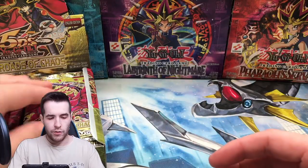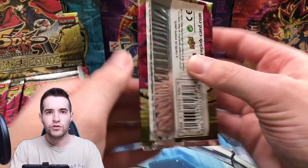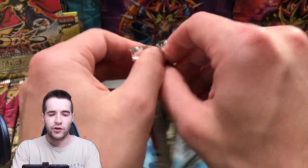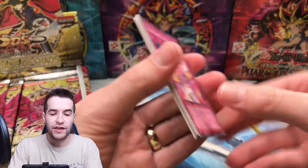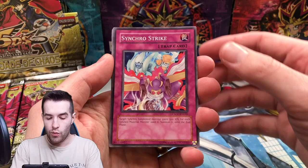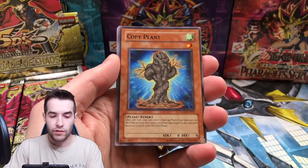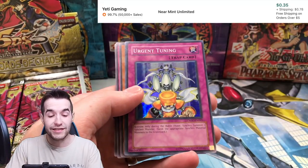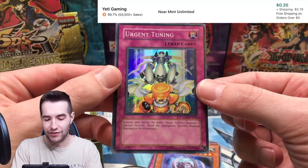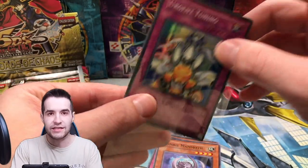Here we go, first pack, Crossroads of Chaos! Let's pull the legendary Black Rose Dragon. Ghost Rare, Ultimate Rare, Ultra Rare — anything is awesome. We've got Synchro Strike, Nettles, Lineage of Destruction, Copy Plant, and The World Tree. And there it is after the rare — we have an Urgent Tuning. That's really cool!